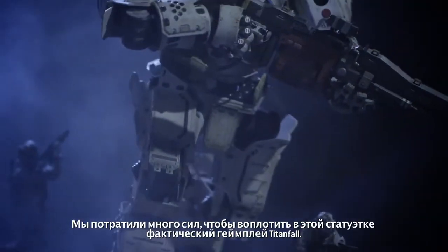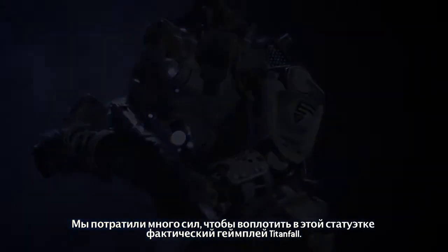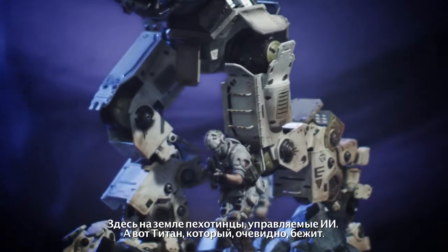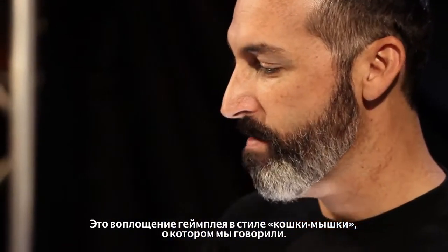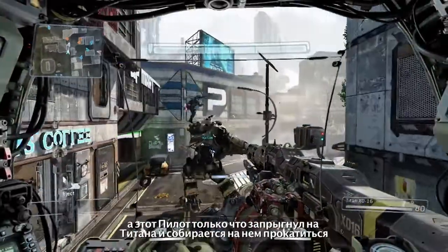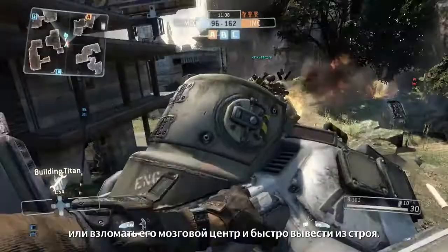We worked really hard to capture the life cycle and the gameplay loop of Titanfall in the statue. You can see the elements of Titanfall: we've got the grunts on the ground, the AI grunts, we have a Titan — obviously mid-run. What we've got here is the cat and mouse gameplay, where you can use your imagination and think that this Titan's running through Angel City, and this pilot has just leaped onto the Titan and is going to perform a rodeo, or crack open his brain case and go for a quick kill that way.